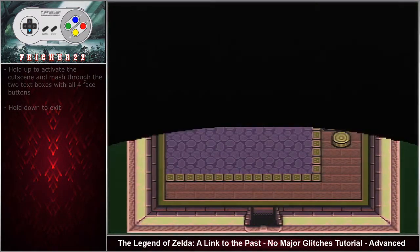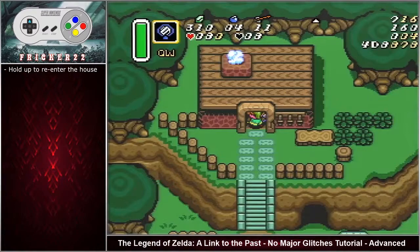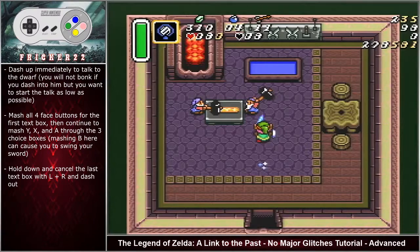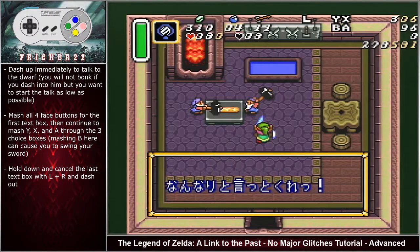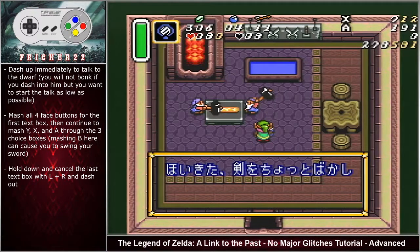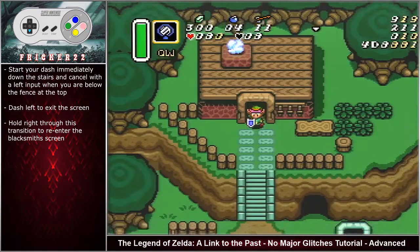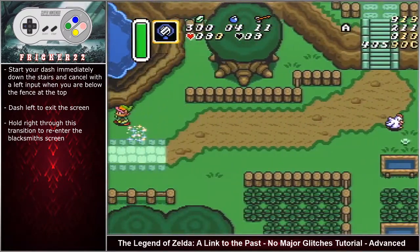Enter the smith's forge, hold up to activate the cutscene, mash through the two text boxes with all four face buttons, hold down to exit. The next screen is very precise — hold up and re-enter the house, dash up immediately to talk to the dwarf. You will not bonk on the dwarf if you dash into him, but make sure you start the talk as low as possible. Mash all four face buttons for the first text box, then continue mashing Y, X, and A through the three choice boxes — mashing B here can cause you to swing your sword.